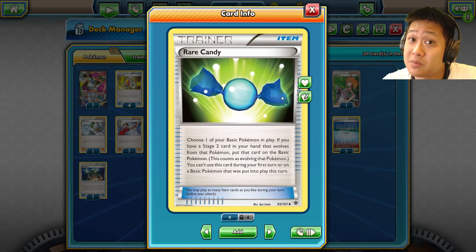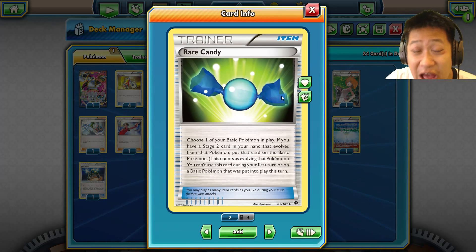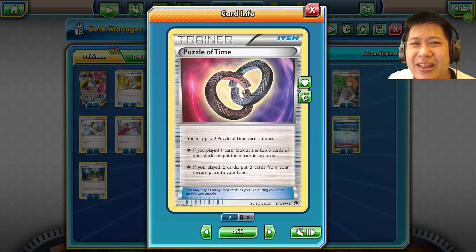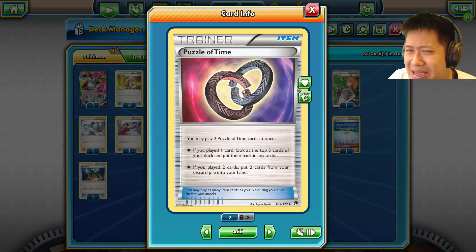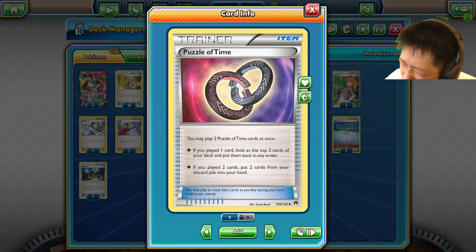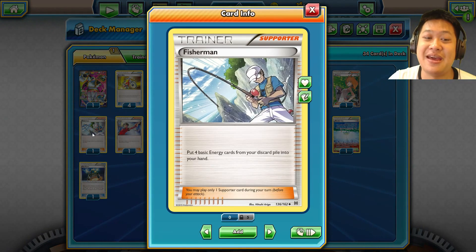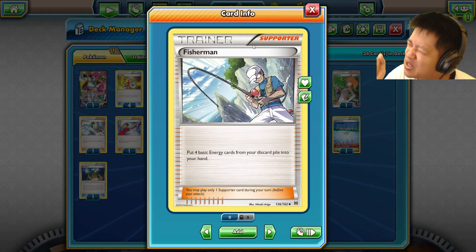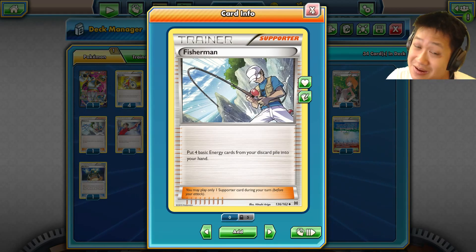For evolution-based decks using Stage Two Pokémon, Archie's Ace in the Hole lets you skip from basic straight to Stage Two, getting a bonus turn of evolving to get those Stage Twos out faster. Puzzle of Time: get two of them in your hand and you get two of any card back — great if you had to discard something hard to retrieve like a Double Dragon Energy for Mega Rayquaza. Fisherman gets four basic energies from your discard back into your hand — a supporter, so it's slow, but decks like Volcanion and Greninja Break that discard energies like crazy all use Fisherman.